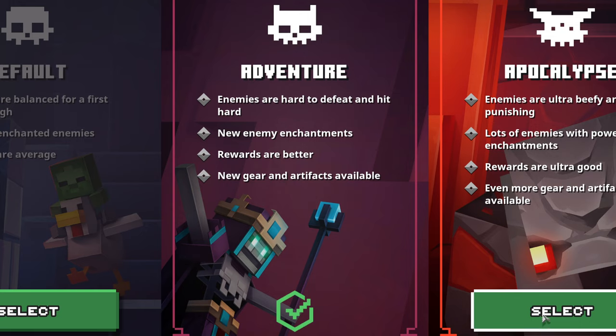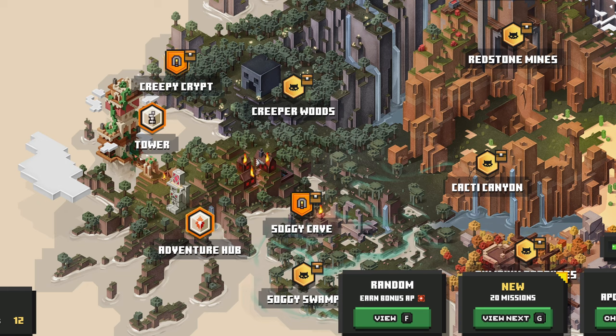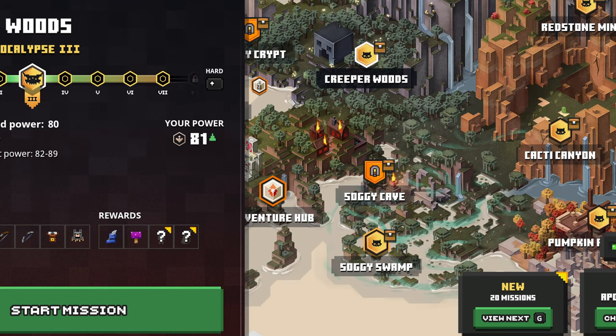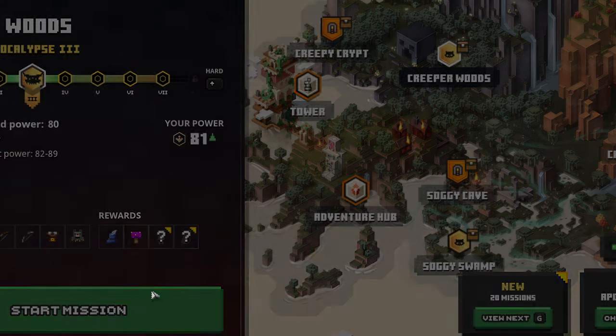Alright, how's everyone doing? We are back in Minecraft Dungeons once again. We're going to be doing apocalypse difficulty today, so enemies are ultra beefy and ultra punishing — lots of enemies with powerful enchantments. Rewards are ultra good, even more gear and artifacts are available. We're going to be going back through all the basic stuff. Power level is 80, so the recommended power is 80 for this. We'll get better equipment as well. Let's do Creeper Woods — let's go, apocalypse difficulty.